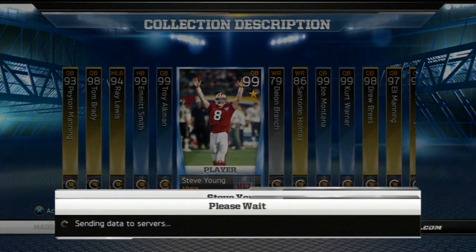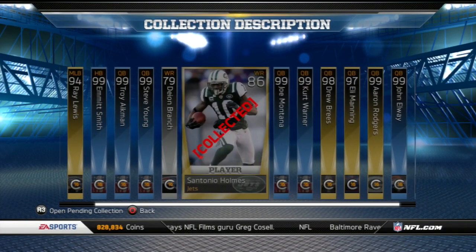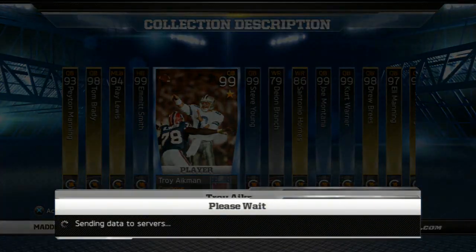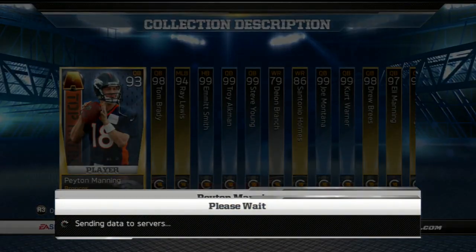It gives 200,000 coins and it gives you the Joe Flacco card. I did end up giving Ryan the Joe Flacco card in return, which he could sell for about 50k, but you could discard it for just 47k, so he just went ahead and got rid of it.